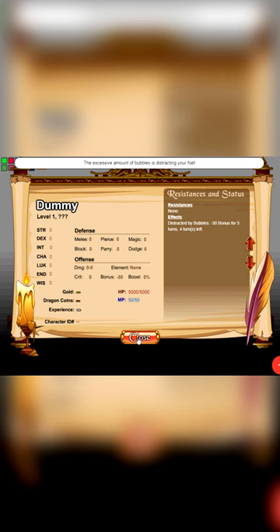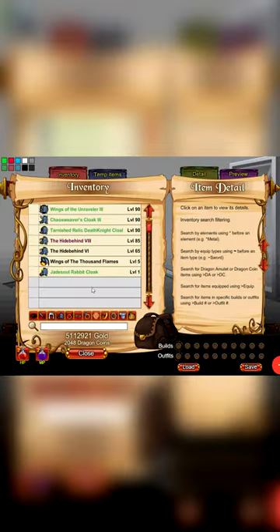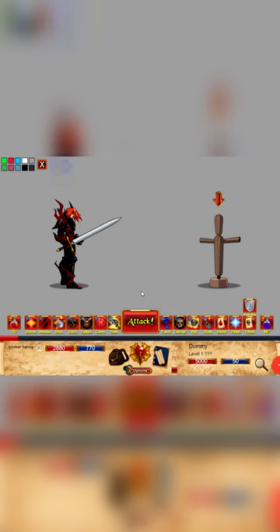I kinda wish we would at least get back the original skill with this. Overall, I wouldn't say they are a must to pick up. For this month's DC specials, we have the Jade Soul Rabbit Cloak for 400 DCs — purely cosmetic, 7 out of 10. Returning items include the Fireworks trinket, which comes with a skill that gives you 30 gold